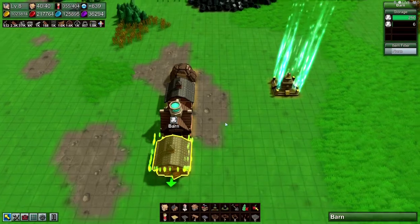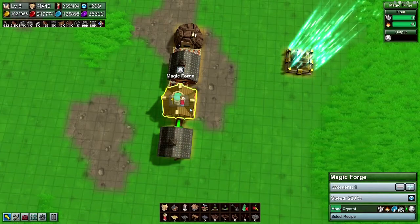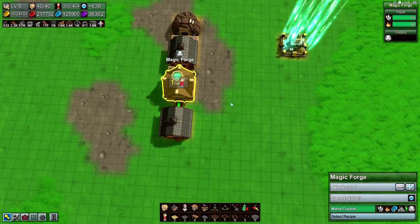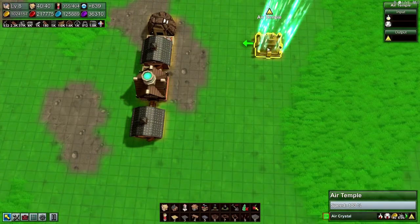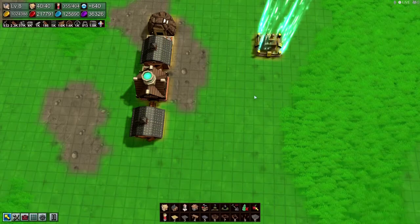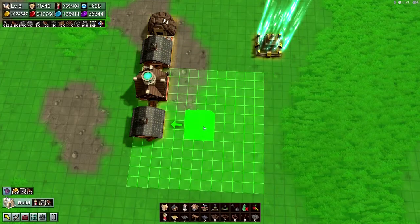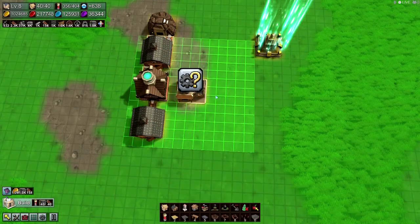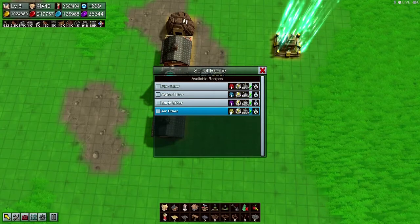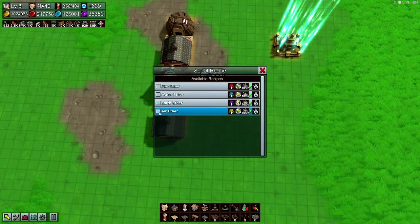Barn's upgraded — all right, that's where we left off. So the enchanter is enchanting. Next thing we needed was the refinery, and we needed air ether, which is air stone plus mana power.